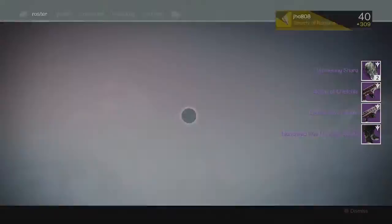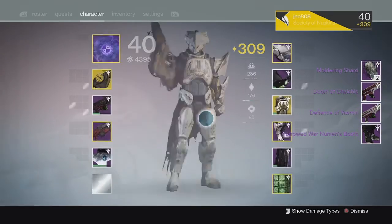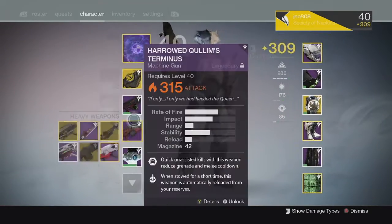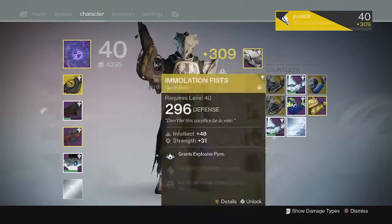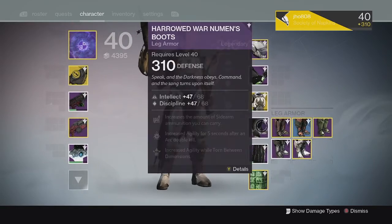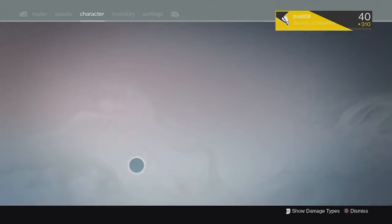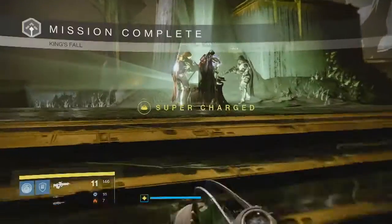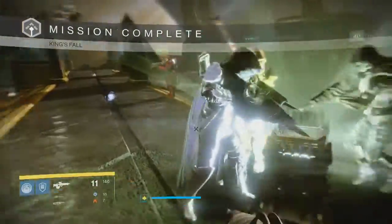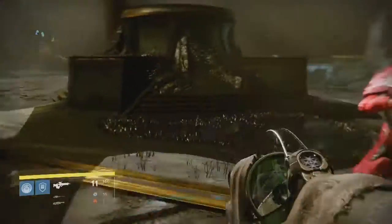Finally on the Oryx kill we got two moldering shards, the Doom of Chelchis scout rifle, another regular Defiance of Yasmin, and Harrowed War Newman's boots. The boots came in at 310 which was kind of unlucky, but the boots I had prior to that were only 302 so it still helped my light level a little bit.